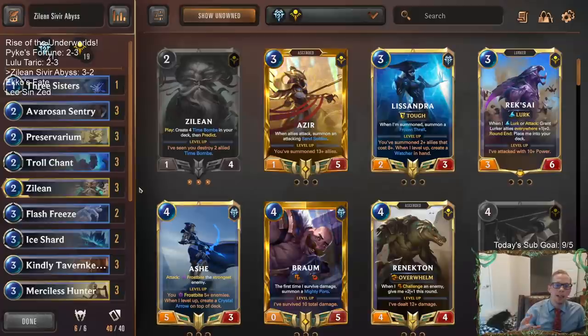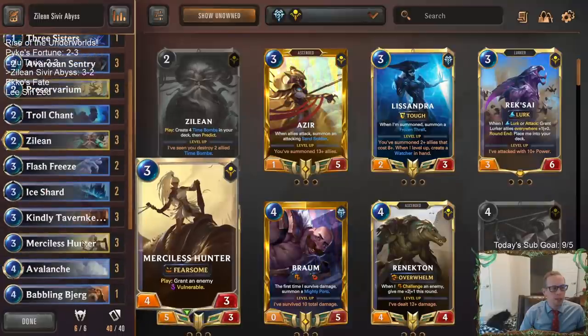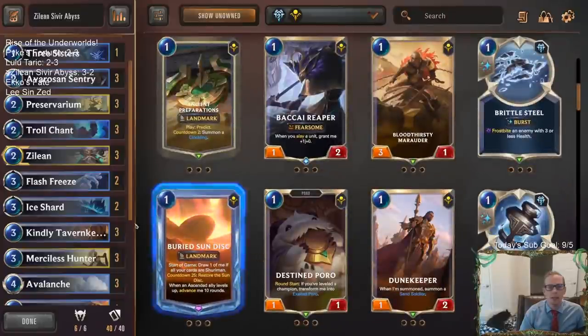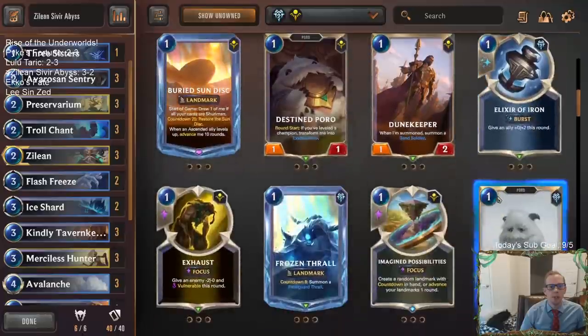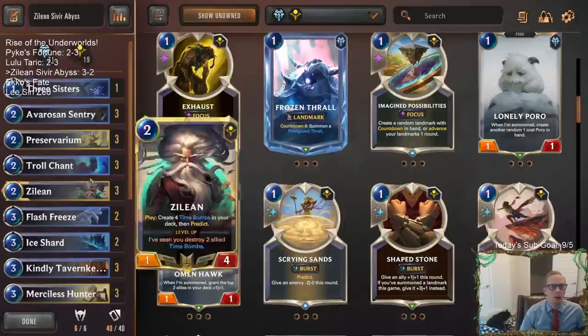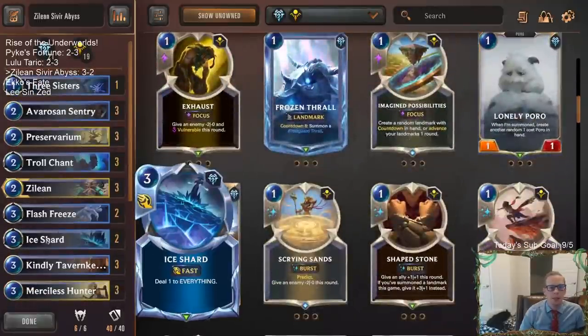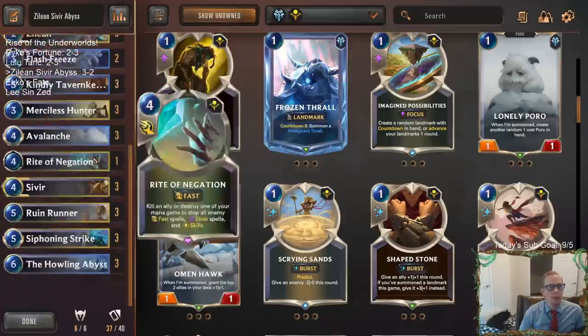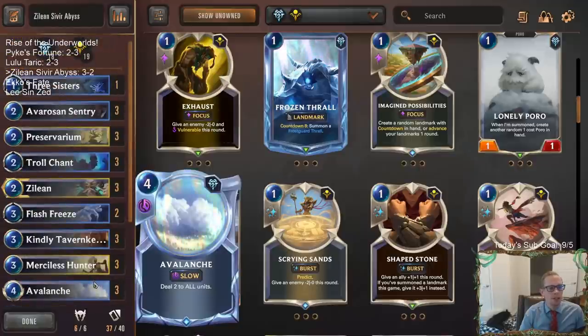We ended up three and two. I really messed up the game against the Ezreal deck - that could have definitely been a win. The Lurk game too, my opponent had as good a Lurk hand as you can hope for, and I also made some incorrect decisions. We weren't that far off from winning all our games. Maybe Ravine over Ice Shard - I could certainly see that. Hourglass is a really underrated card that could help protect things. The Ice Shard, Babbling Bjerg, and even Riding Negation are kind of on the watch list for better replacements.